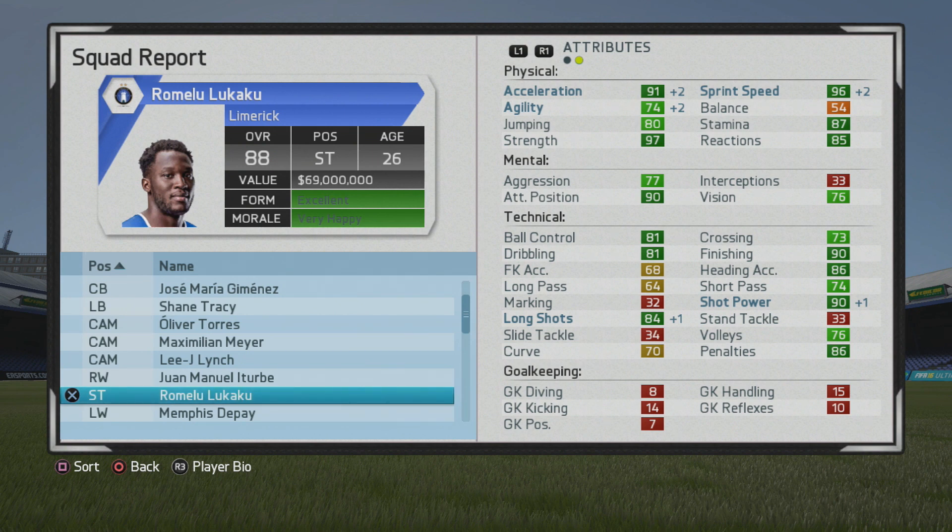He will actually reach his potential at age 26, hitting 88 overall, with tremendous stats. He continues to get some big boosts physically — a lot more agile now — and having that straight sprint speed to go with even better strength is incredible to see.